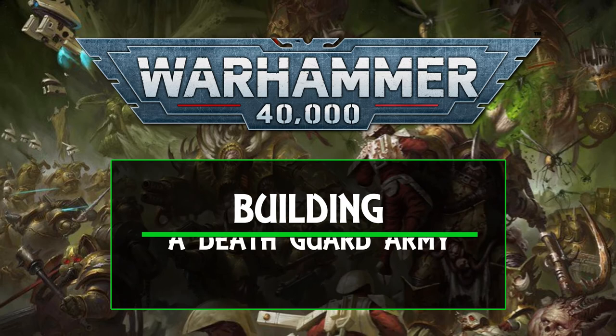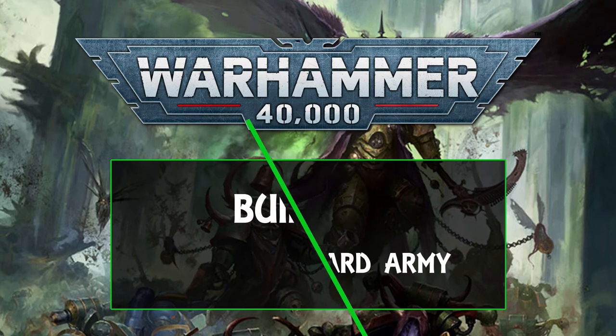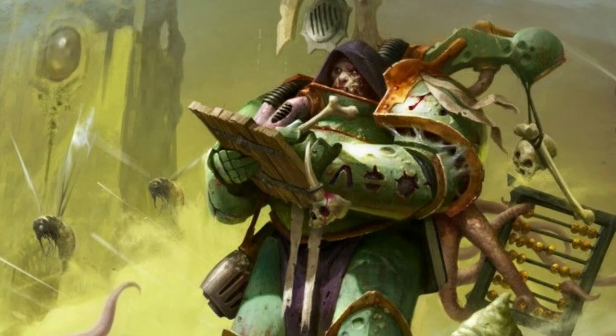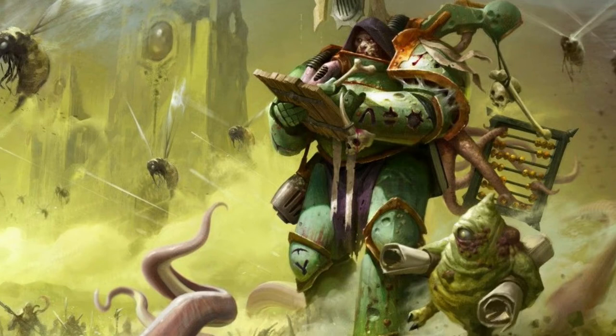Having already set off from the wilderness and cultivating two disparate combat patrol armies, we aim today to go one step further and bring our elite all-rounder and poxwalker builds up to 50 power — 1000 points — an incursion army. If you've stumbled upon this video without having seen part one, be sure to check that out, because although we will be showing a complete summary of each list, we'll only be discussing new or changed units from the previous builds.